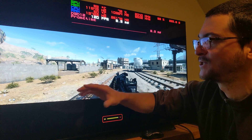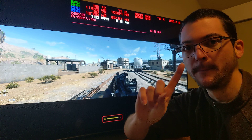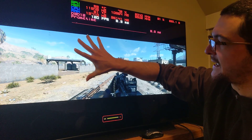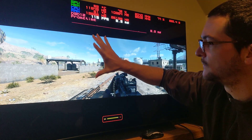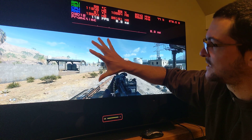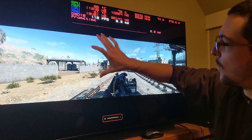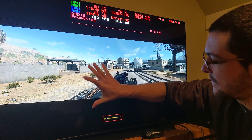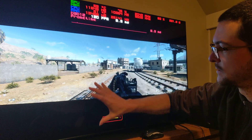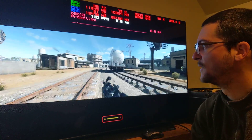This is how Black Frame Insertion looks. Motion Pro Medium is a 50% window size — it looks like this. It's showing you this portion of the screen scrolling down continuously. Imagine this scrolling wide across the screen — it refreshes in that way, and the rest of the screen is black. This is a representation of how it actually looks.